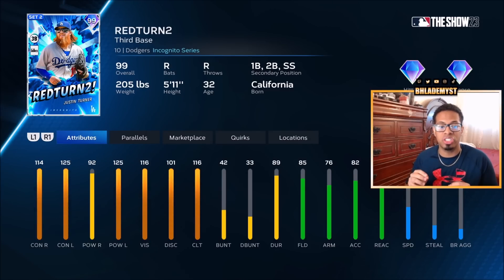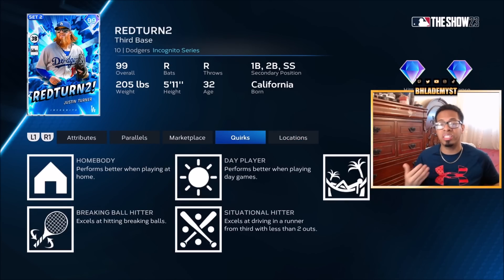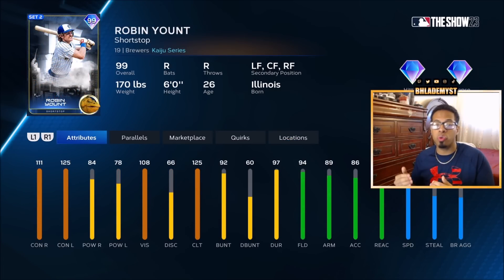Last but not least inside of the rare round we have Red Turn 2 Justin Turner, who has great contact, 116 clutch at third base, gold fielding animations and silver fielding reactions. At first, second, or shortstop it also remains gold fielding animations and silver reactions. He does have better quirks, so if I were to recommend one of the two from the rare rounds for a hitter, it would be Justin Turner rather than Michael Brantley.